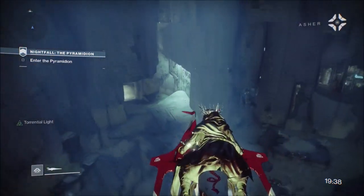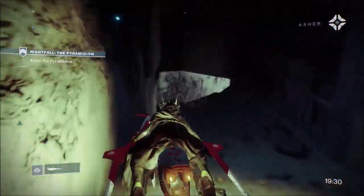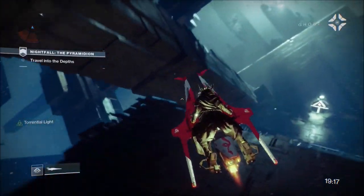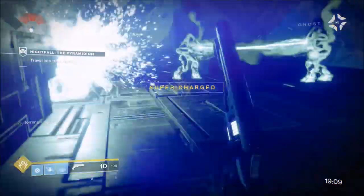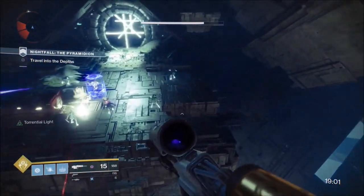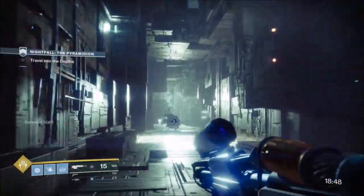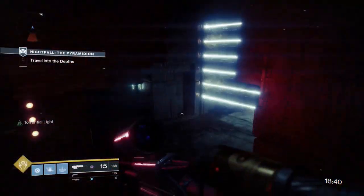I kind of messed up this part with the sparrow — if anybody's watched me do this solo before, I never mess this up. For some reason I just never got momentum off the first platform. The way you do it is boost off the first one, then strafe just before you land on every platform — that takes the fall damage off. But again, the strategy for this nightfall is to be proactive; when you have to react to things in nightfalls you end up chasing your tail.